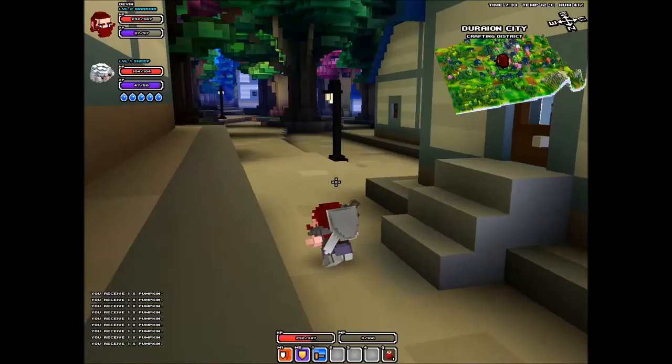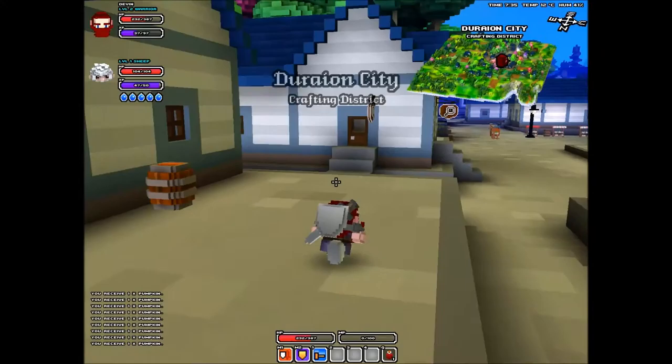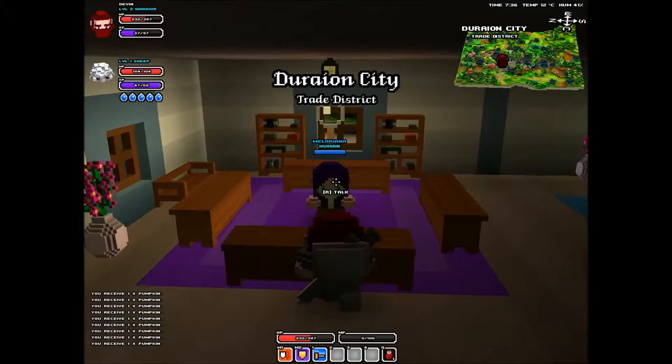He just stares at me ominously now. From what I can tell, wizards and rangers will use wood to upgrade their weapons that way, with rogues and warriors using iron, and then the gold and emerald you get will just be used in crafting recipes.